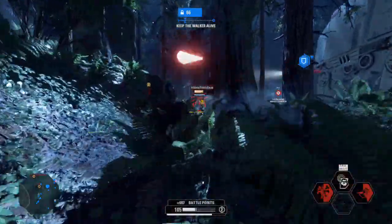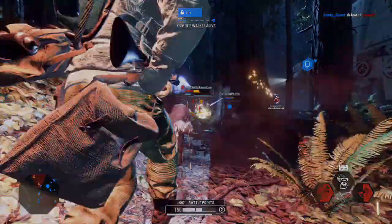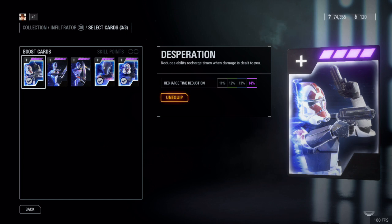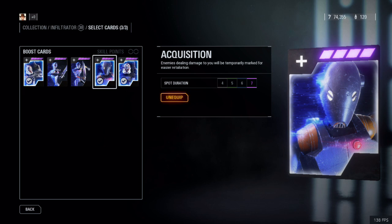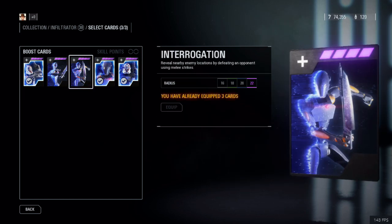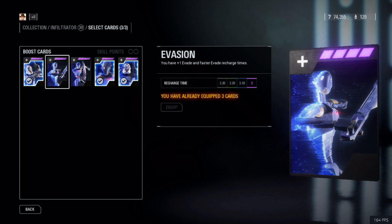Learn to use your abilities as often as they are available because they recharge fairly quickly. As for star cards, the best three are: Desperation, which reduces ability recharge times when damage is dealt to you; Acquisition, which spots enemies who are dealing damage to you; and Stalker, which gives you back health upon defeating an enemy you have revealed with your scanning ability. Interrogation reveals nearby enemies when you defeat an opponent with melee strikes, but this is not as useful when you already have a scanning ability. Evasion gives you one extra evade and recharges your evade or dodge more quickly, but I've never felt like I've had a shortage of dodges or combat rolls at my disposal.